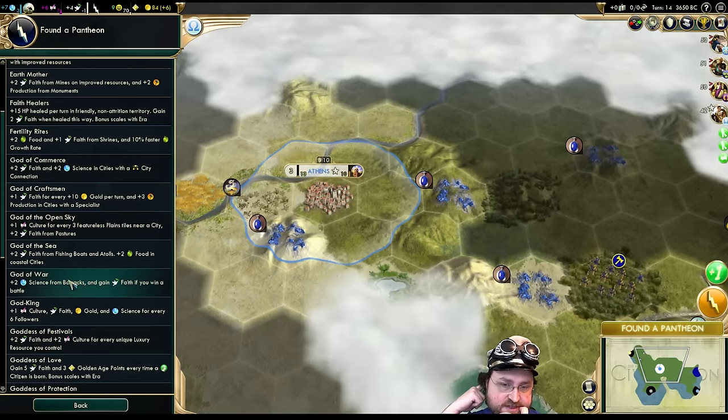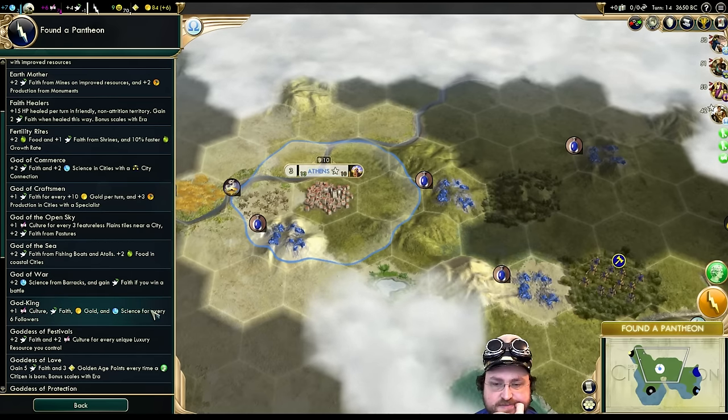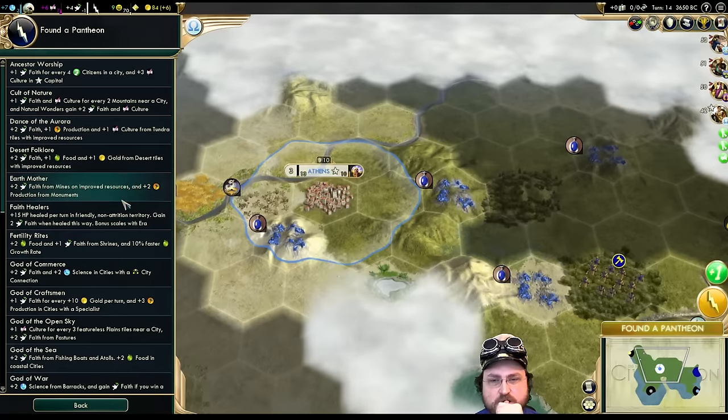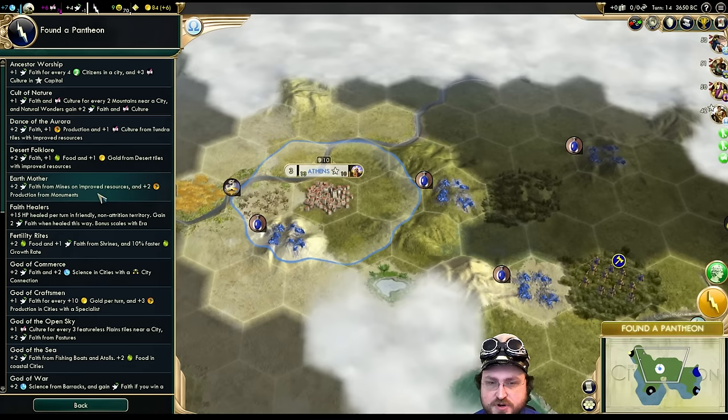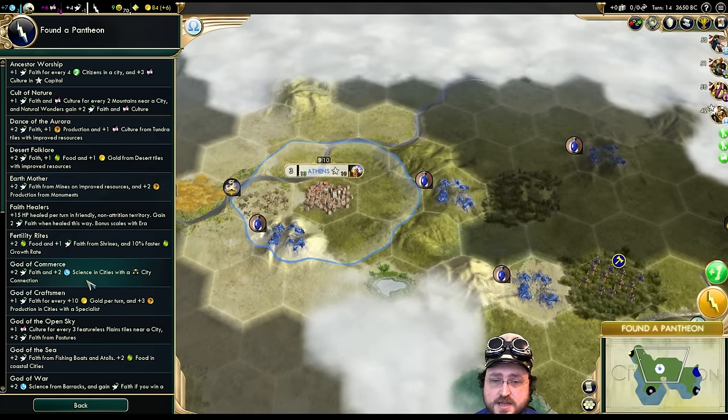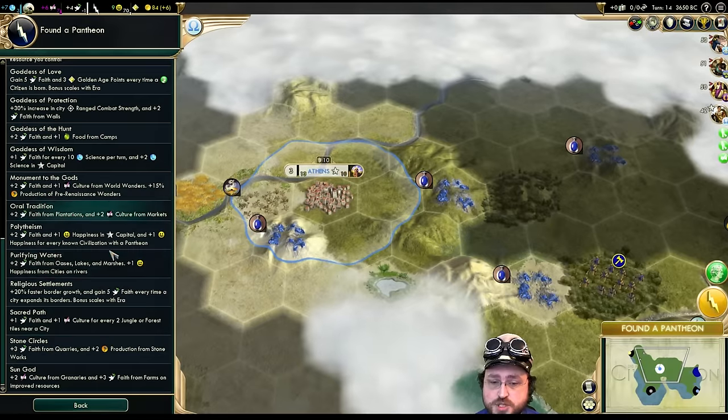Science from Barracks is nice. God King is actually much better in this version. Food and Faith from Shrines. Faith from Mines on Improved Resources. Plus two production from Monuments — having your Monuments give you two production is nice. We would get four extra Faith, but that's not as good as Sun God for us. Sun God is going to give us six Faith and two culture. We go Sun God.